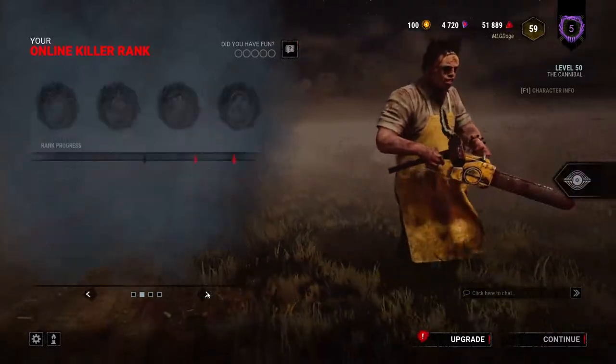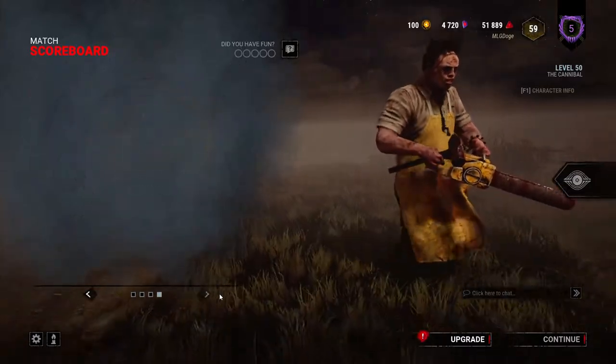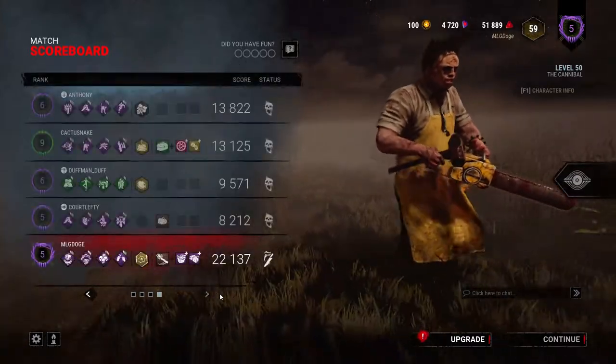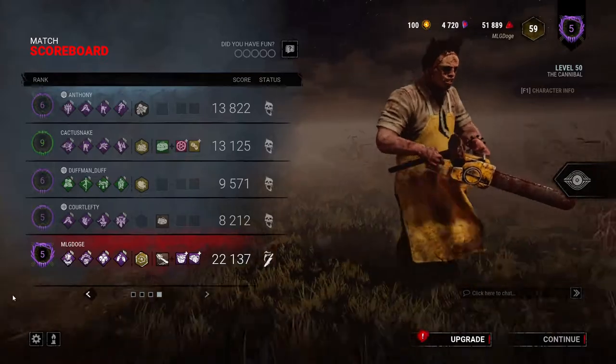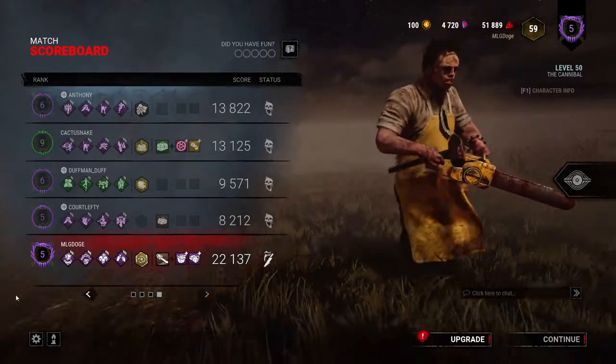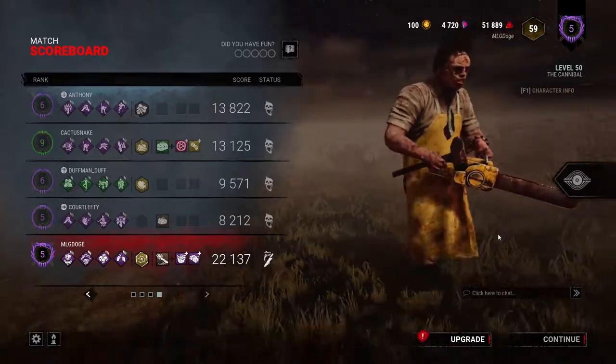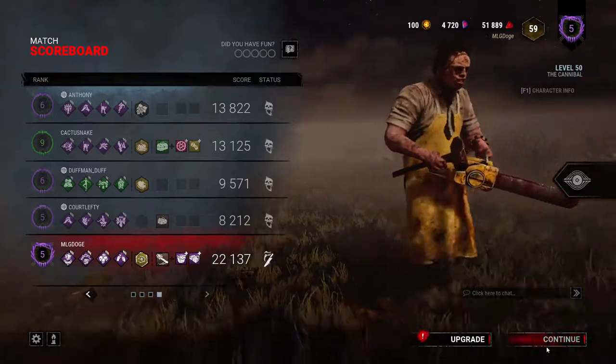We got some emblems, let's see the ranks. Okay Ruthless, that makes sense. I don't understand the ranks but okay. I think this is probably the best matchmaking I've had in a while though — mainly purple, there's one green but he's probably playing with a friend. That's not bad at all.